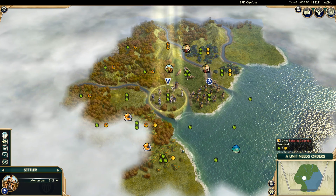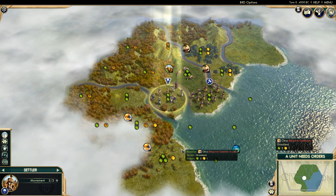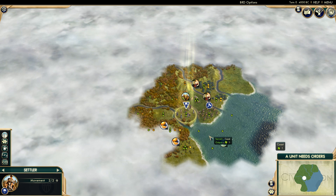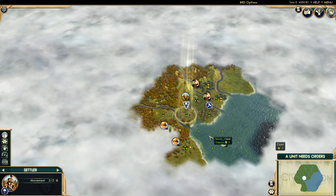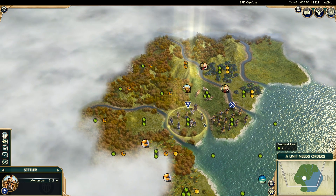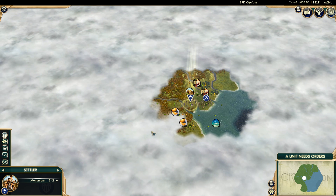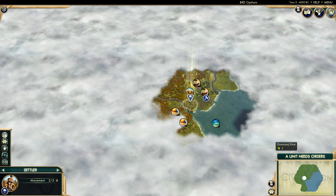I don't know how this is going to go with 60 plus Civs. My hope is that I'll be able to destroy a lot of them. I want to play very warmongering, very aggressive, very wide, to keep the campaign going — because I don't want to be stuck waiting for turns to process for a really long time. Because we have the fog of war, that actually helps a lot. Hopefully by the time we get satellites, we'll have maybe half the world destroyed.